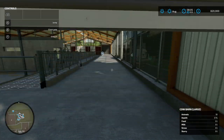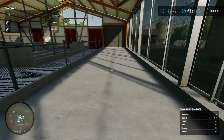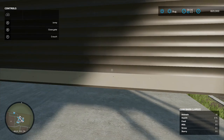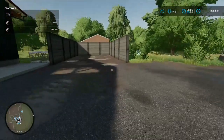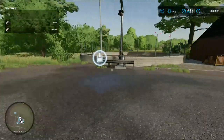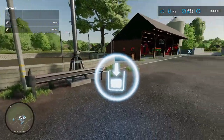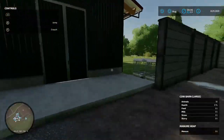Coming in through the door and all the way down, you load your feed in there and your straw. Coming out and spinning around, you've got your manure heap there and a slurry tank extension silo. Didn't buy those cows either — free animals!